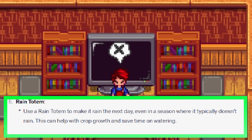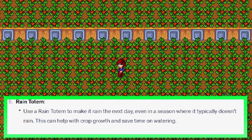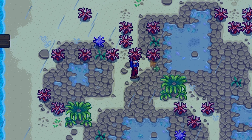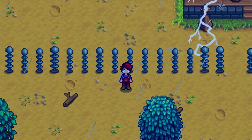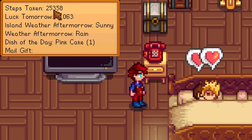Use a rain totem to make it rain on the next day, even in a season where it typically doesn't rain. This can help with crop growth and save time on watering. Well, it can rain in any season - it's really random and for some reason completely depends on the amount of steps you have taken. It is true that there are two guaranteed rainy days in summer, but besides that, the seasons are equal in terms of rain.